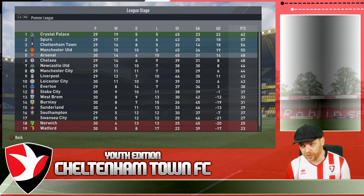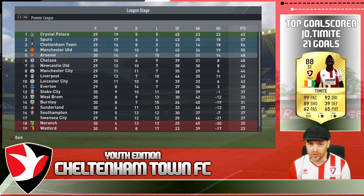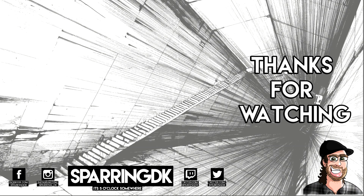We wrap this episode up sitting in third position, one point behind Spurs. The next game is against Chelsea, followed by Spurs. It's hit and miss at the moment — one day we're flying, the next we're quiet. Without scoring a shitload of goals — look at the teams around us, 45 goals pretty much all of them, and we've only scored 32. That is the difference, that is why we're not at the top of the table. But we're still in with a sniff — nine games remaining. See you in the next one, I'm SparringDK, it's five o'clock somewhere.